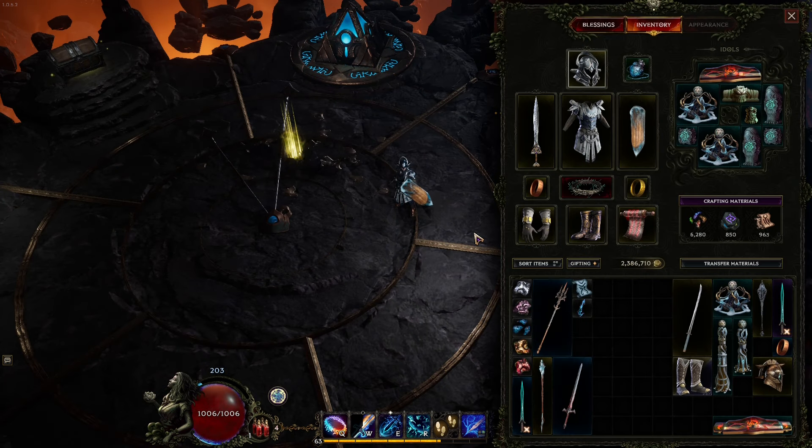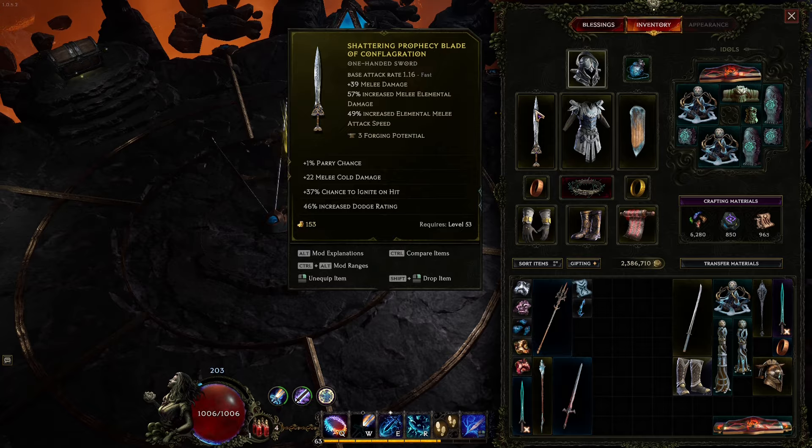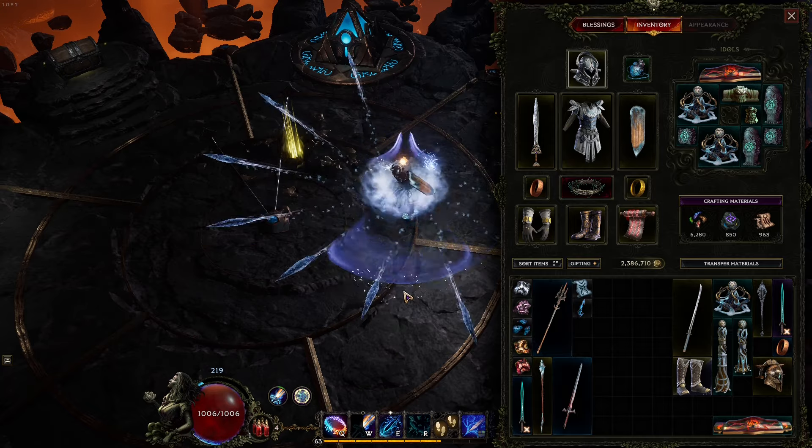Time to talk about the gear. Right now I'm running with this sword which actually feels really strong and pretty good. It has 39 melee damage, 57% increased melee elemental damage, 49% increased elemental melee attack speed, and then we have a bit of melee cold damage on the sword and some chance to ignite. Nothing is as impressive as those multipliers to melee elemental damage and melee attack speed, which makes this attack very quickly.